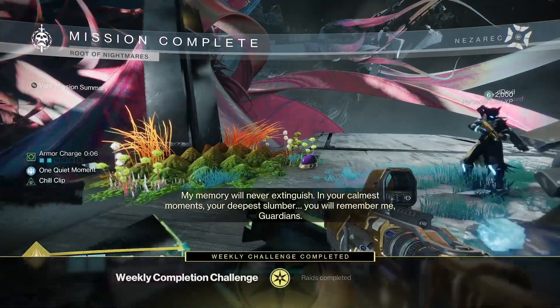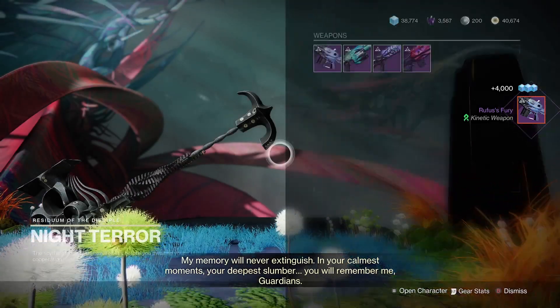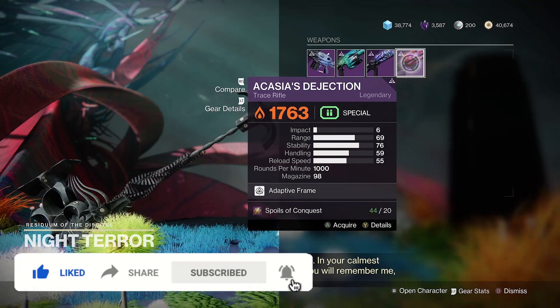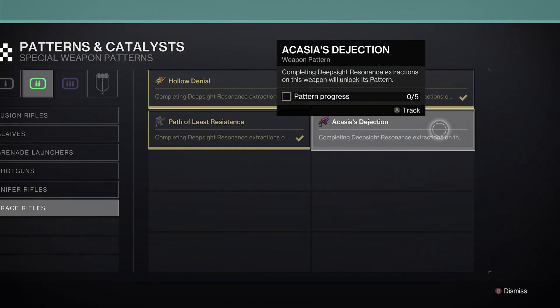It's also as rare as that day-one contest clear emblem in your collection, as it only drops from the second encounter in the new Root of Nightmares raid. However, once you have it in your collections you can farm for it to your heart's content from the final boss, as long as you have enough spoils from the final chest. Plus, you can also craft it for just the cost of five red border patterns.